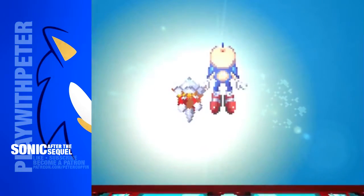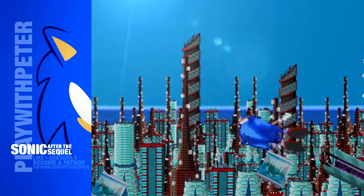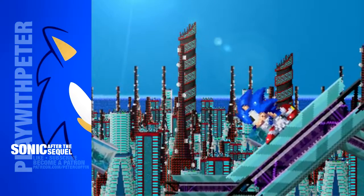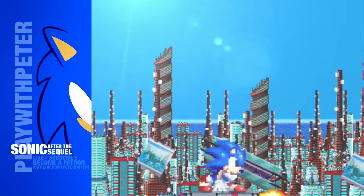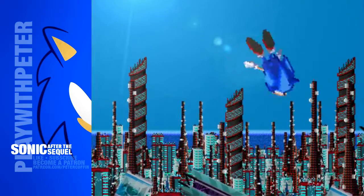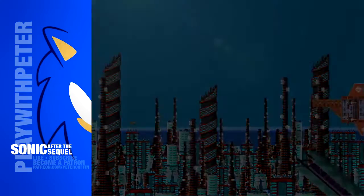The building that Sonic and Tails are in has fallen or is falling — that was cool. So, Cyan City's boss zone. Seems like we might be facing off against Flying Battery. We're using cannon Sonic to our advantage here, giving ourselves some obstacles. He's running up the building that's falling. He's jumping from missile to missile.